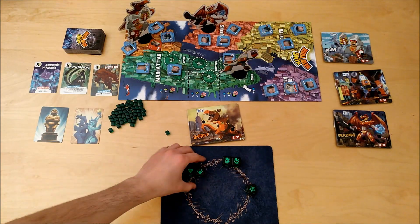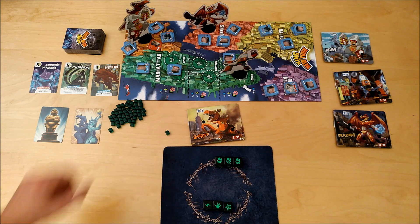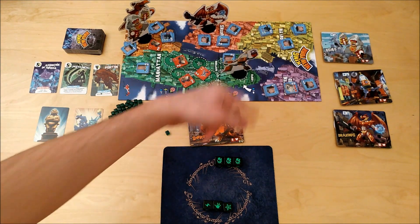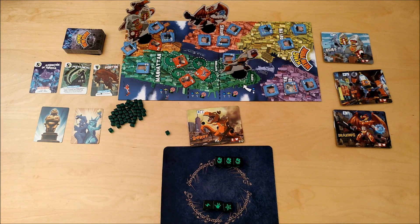There's another option: if I rolled three skulls, all the monsters in New York City, no matter which district they're in, would receive damage from each army unit in their district. So let's say in Manhattan there were three army units — Rob would have received three damages, Draconis zero, and Kong and Sharif one damage each.